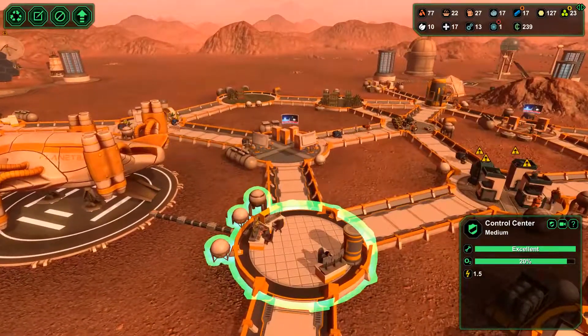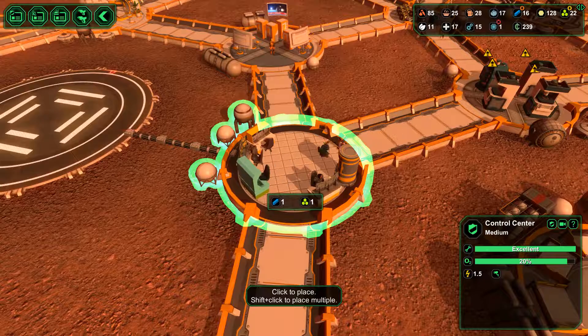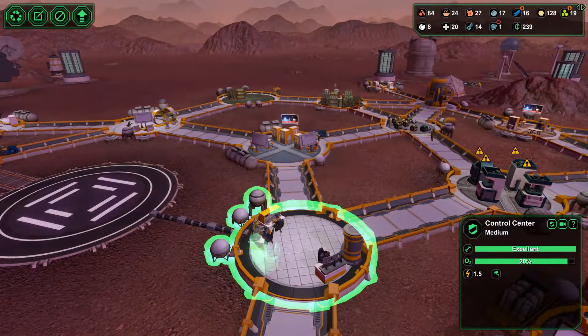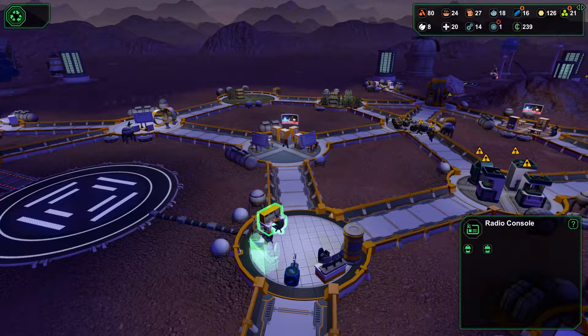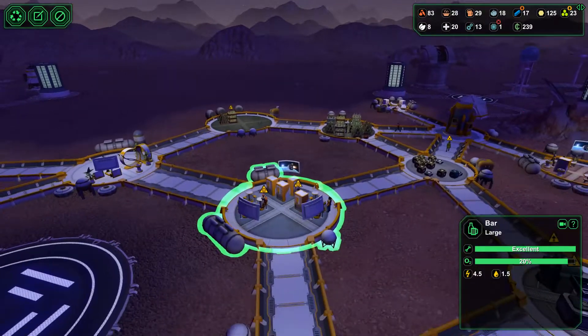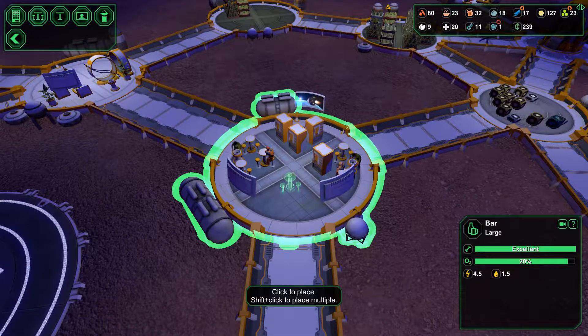Pretty sure I've got decent food production up here - or down here I should say. Let's get some extra stuff in here: extra tables and so forth, an extra TV will help us all, and of course an extra drink fountain as well.